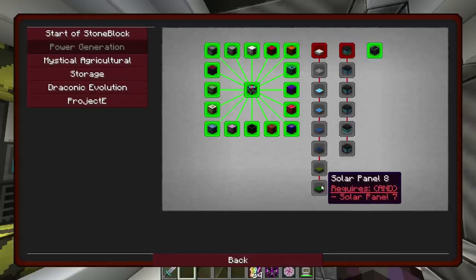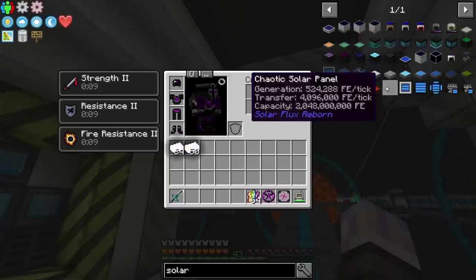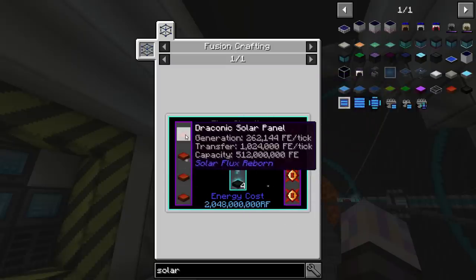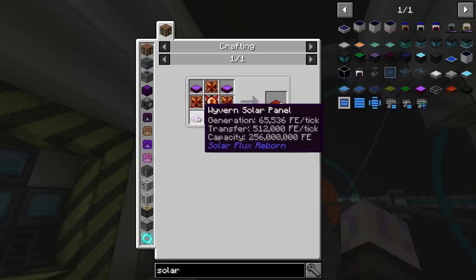The Power Generation ones I'm not going to bother either. The Solar Panel — even the top tier one — there are actually three tiers above this one, I think it's the Chaos one. It only produces like 500,000 RF. Is it really worth it? Plus it takes four of these Draconics and then these Wyverns. This is a whole lot of stuff we don't need for not much power gain.